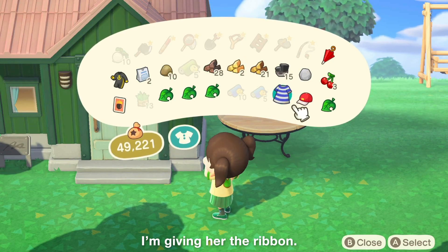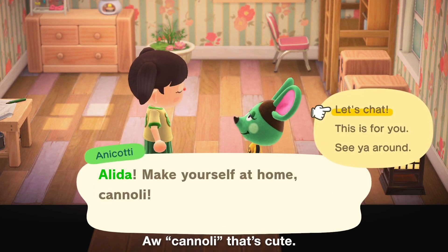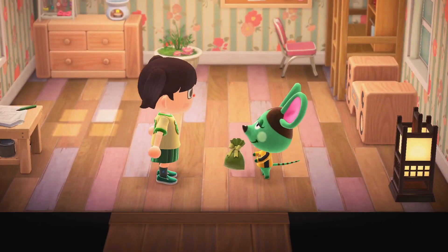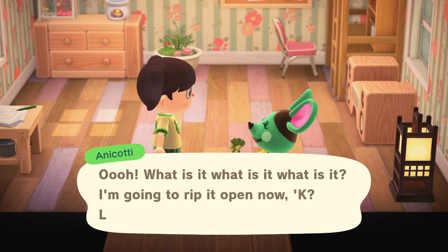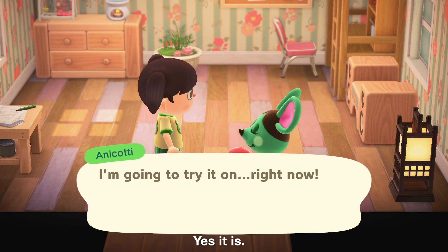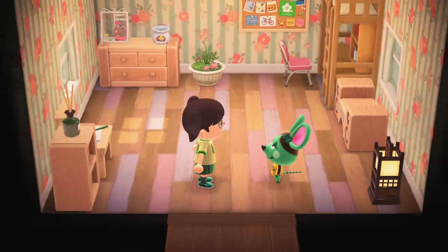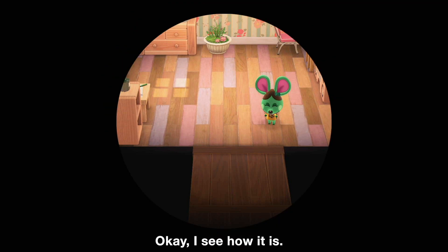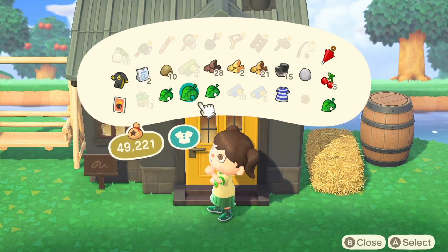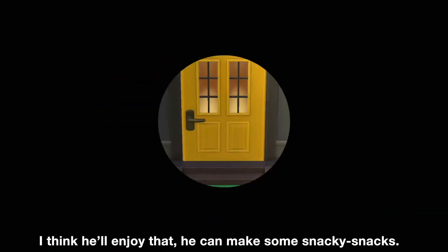What am I giving Anacotti? I'm giving her the ribbon. This is for you! Oh, she didn't give me a gift back — I see how it is. I'm getting Rattle the pop-up toaster. I think he'll enjoy that he can make some snacky snacks. Oh, he's building right now — let's see what he's building. A crafting story? Okay, fantastic.